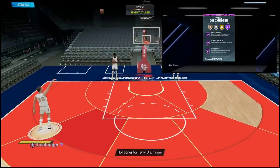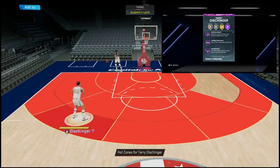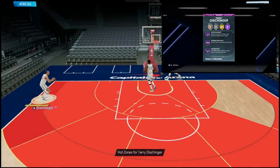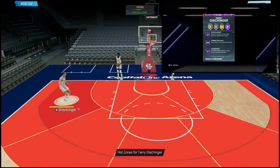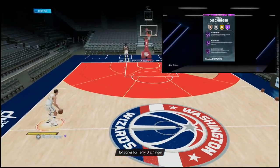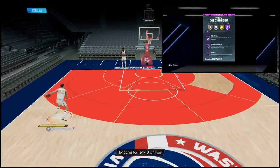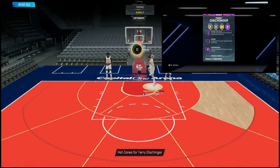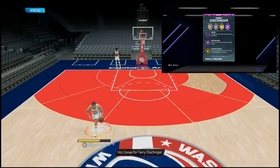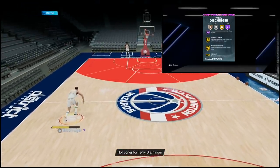All the way to the badges — nine Hall of Famers and 40 gold. This is kind of where they try to balance him, but at the end of the day this card looks crazy. We're looking at Hall of Fame Catch and Shoot, Corner Specialist, Intimidator, Posterizer, Slithery Finisher, Downhill, Quick First Step, Sniper, and Unstrippable. That's a nasty combo of Hall of Fame badges.